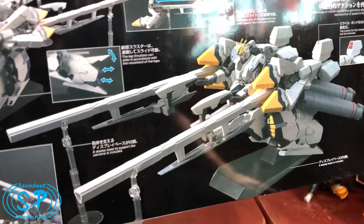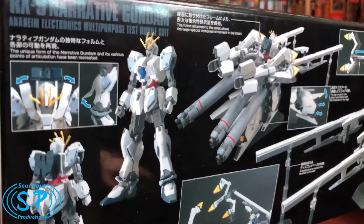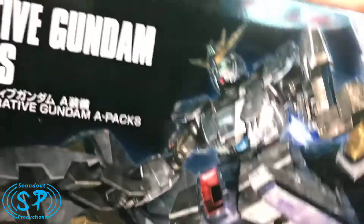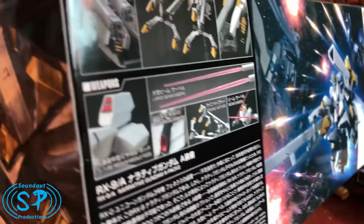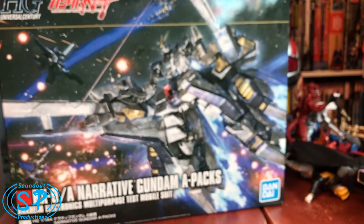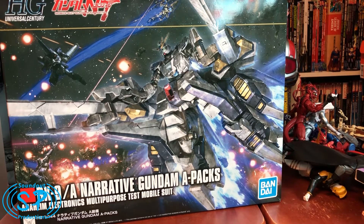I can always just strip out the Narrative Gundam from the A-Packs. I think eventually I'll probably leave it fully assembled as the Apex, and then take the Narrative out and put the B-Packs on it whenever I get those. This is going to be the subject of Model Kit Monday videos — it's going to be a long build. I'm not sure if I'll start it now or wait, but probably soon. I just finished the Moon Gundam and I really, really want to crack into this.